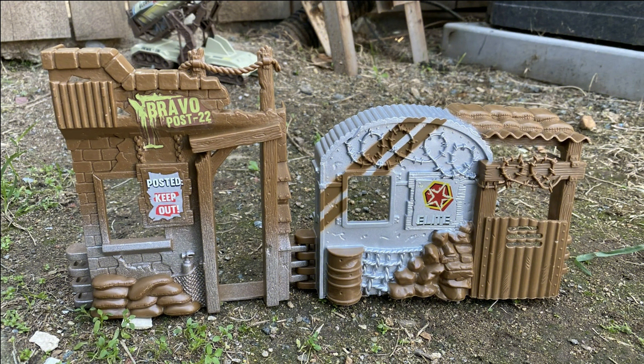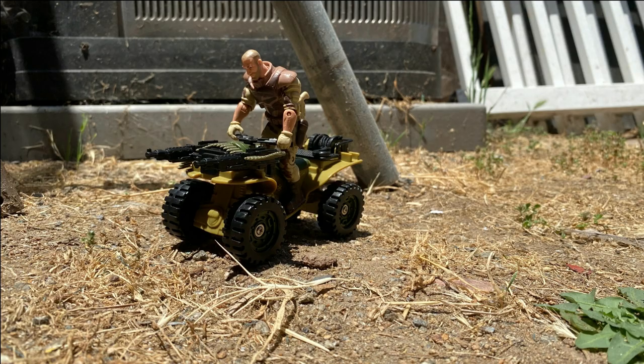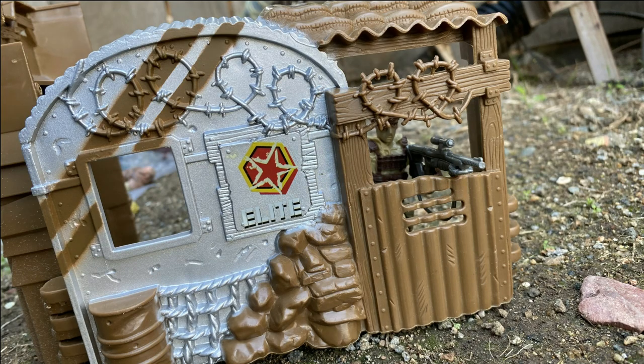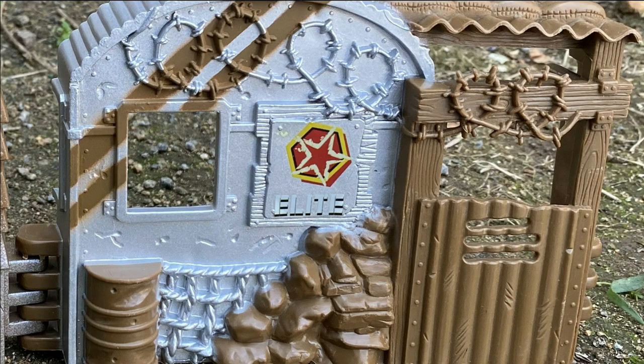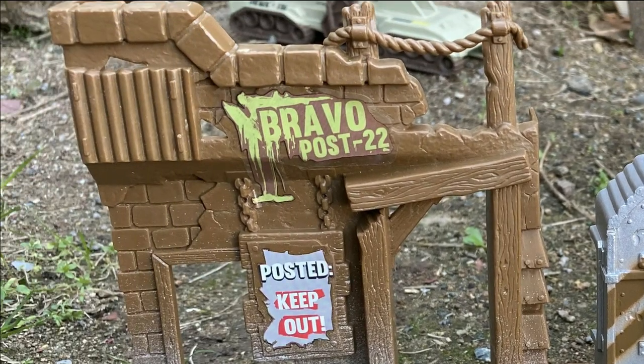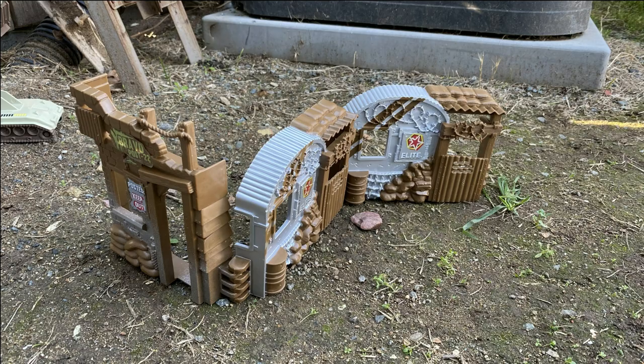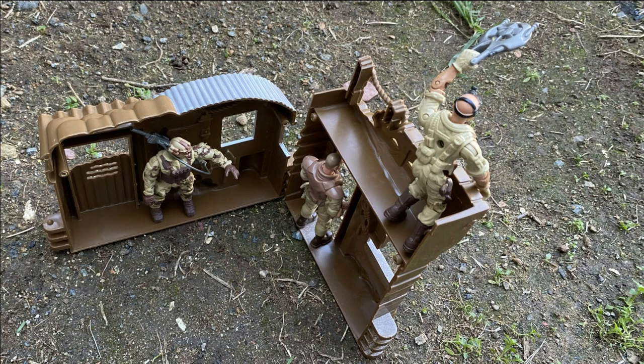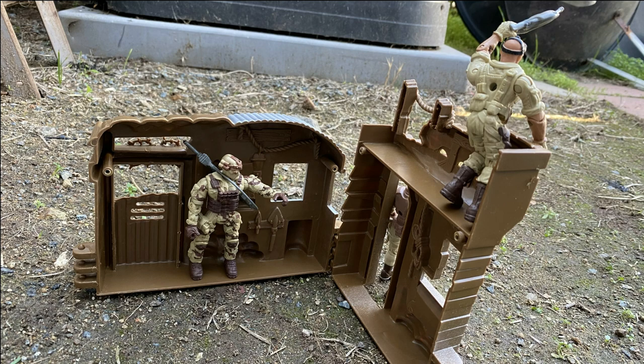Some sets of the Core Total Soldier come with backgrounds and vehicles that we've already looked at. The backgrounds bring the military environment to life — there's nice detail on the outside, with one sticker saying 'Elite' and the other 'Bravo Pose 22.' The inside also has some detail but it's not painted as usual. I like these backgrounds a lot and I like that the figures can actually use them on either side. This is the kind of thing I would have loved as a kid.